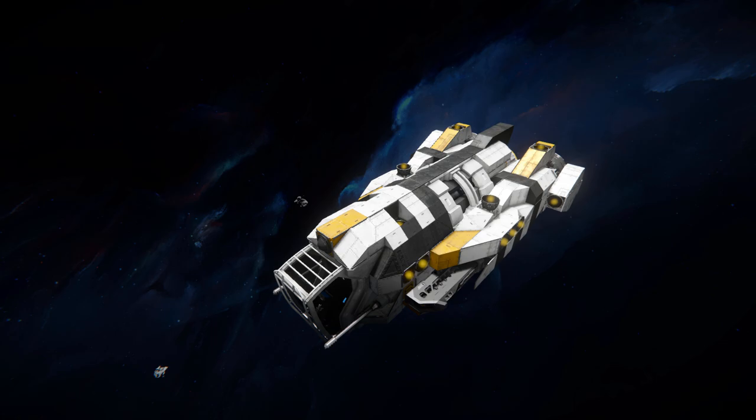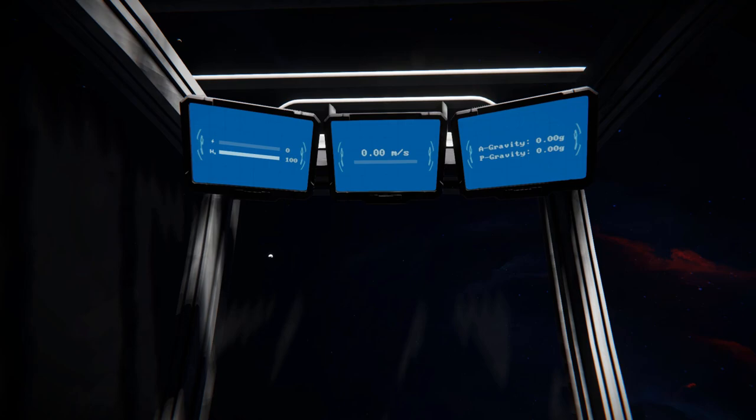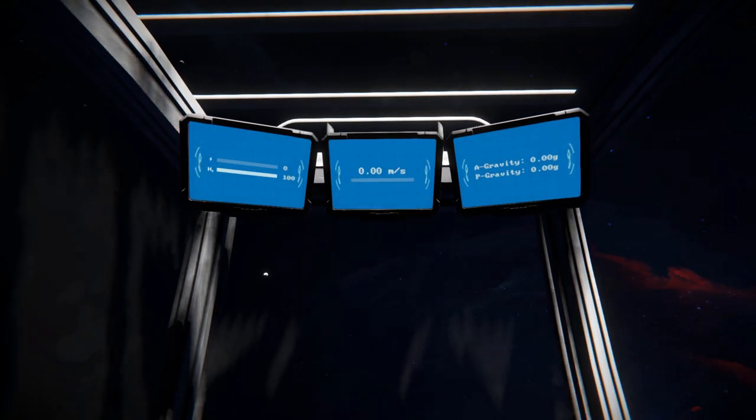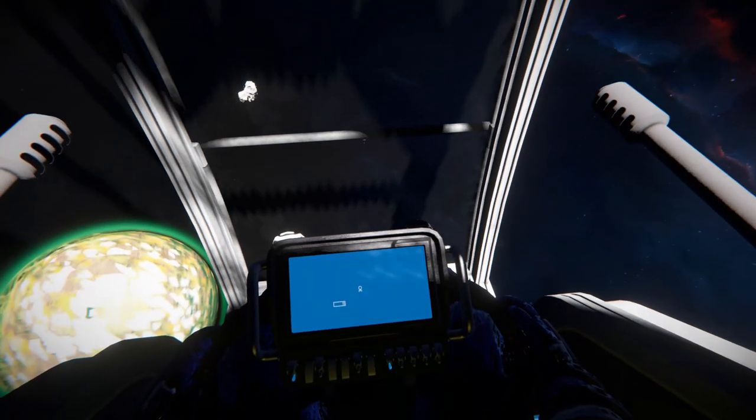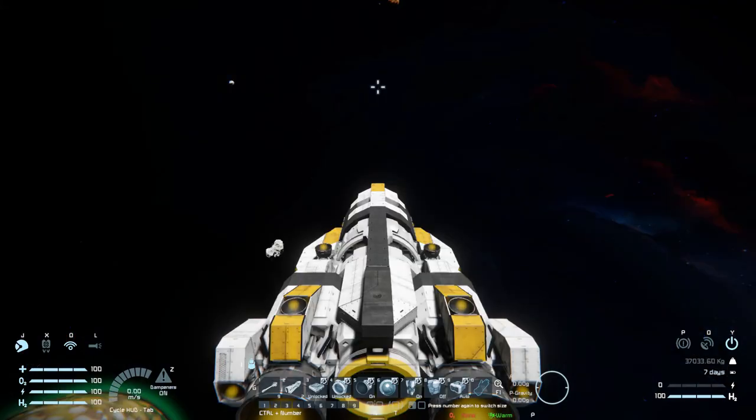Now grabbing hold of the character and coming into first person view, we get our hydrogen power usage, our meters per second, our planetary and atmospheric gravity, and down below there is the targeting display. Bringing over the HUD, these are the controls we get — three tabs to go through.